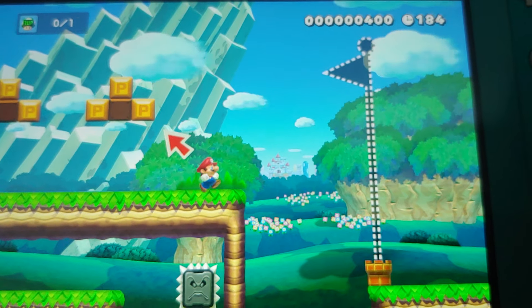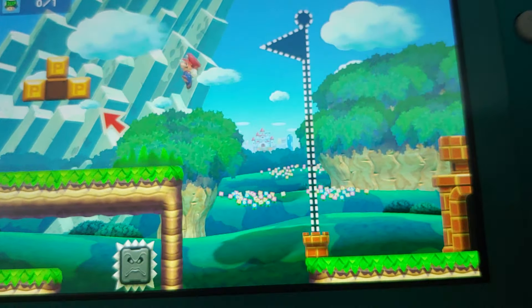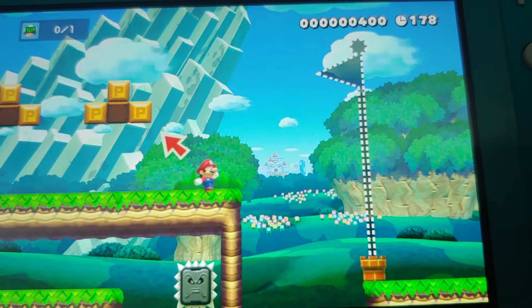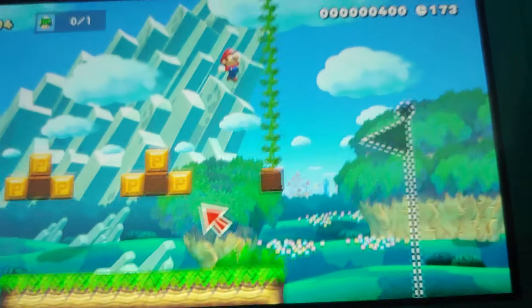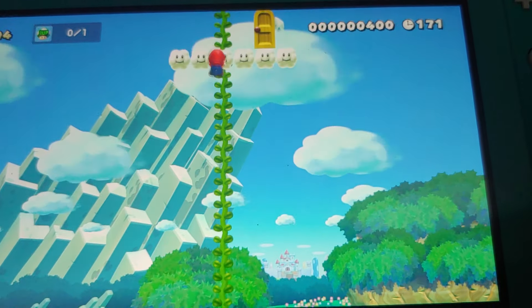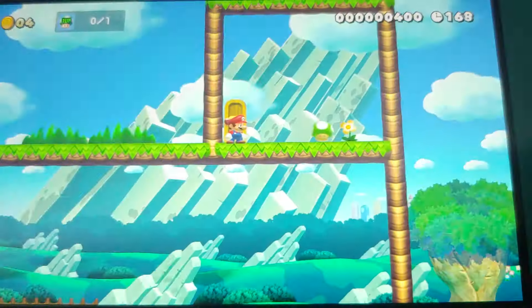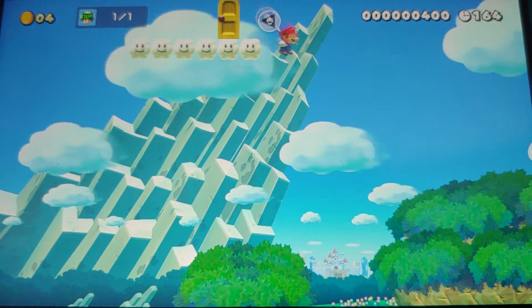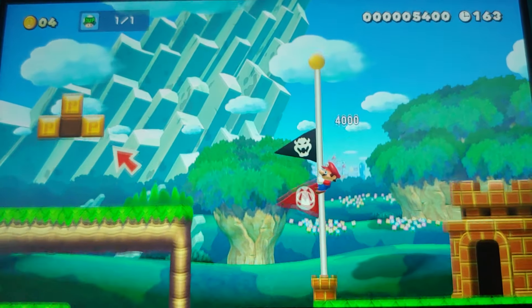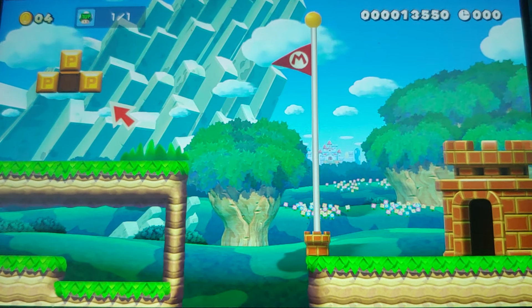I guess we couldn't find any one-up Mushrooms, but what's this here? I think Mario has just found something right here — a hidden Beanstalk! Let's climb. And here's a door. Yay! We got the one-up Mushroom. Now to the goal. We've cleared the clear condition and cleared the course!